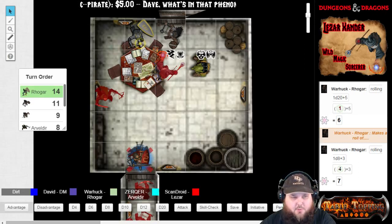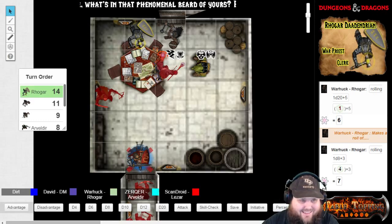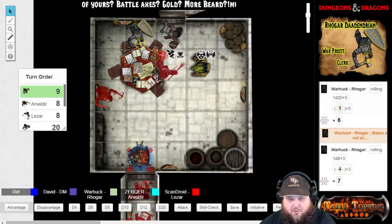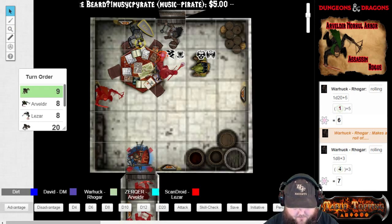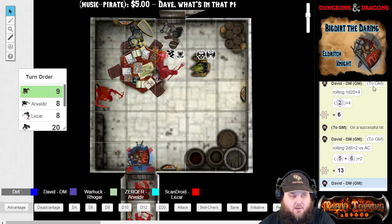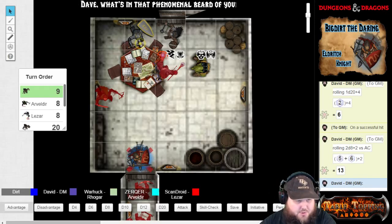Let's go on to the next person, which is the bugbear. I can't do anything with him — he is going to stay fast. Bugbear on Dirt. Attacking with his Morningstar is a miss. It is a 6 versus armor class. Dirt, you are able to block it with your shield once again.